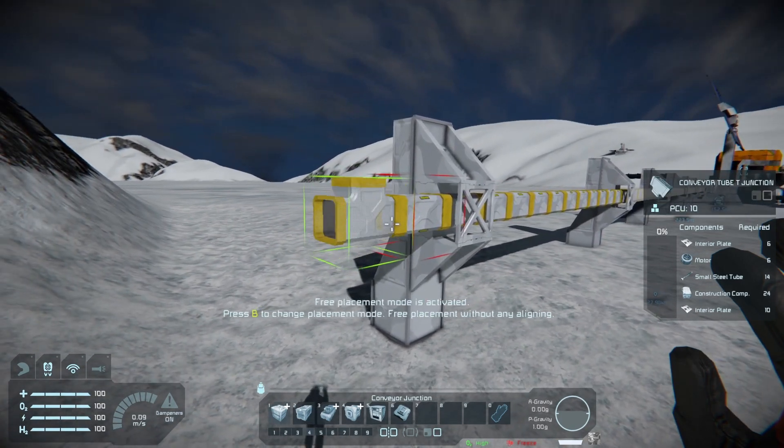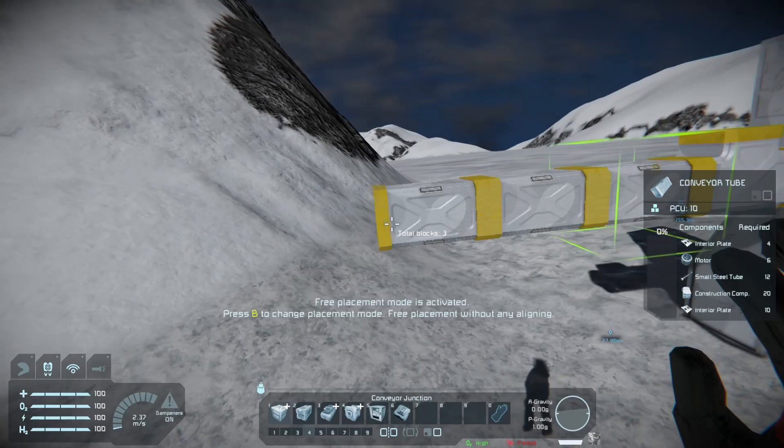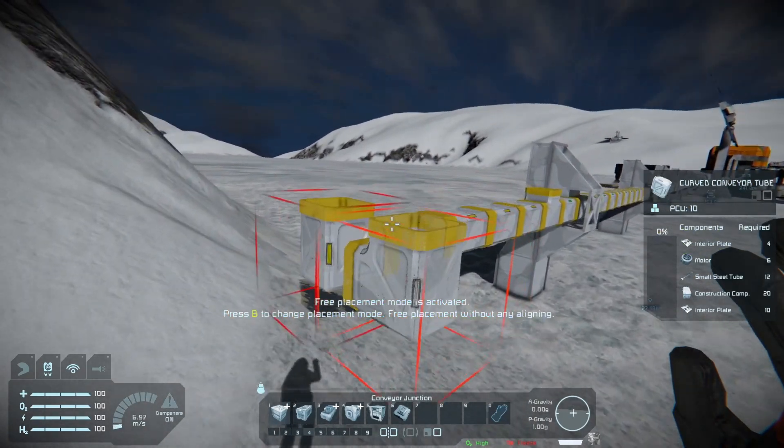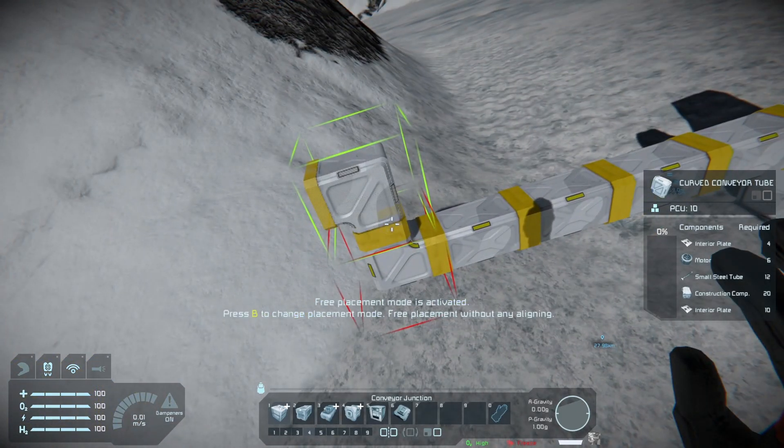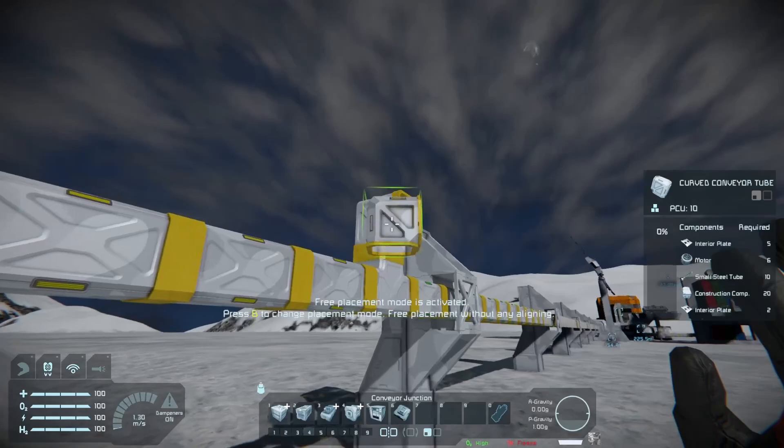When planning your auto-crafting build, keep in mind that the system I'm about to show you is 23 blocks wide, 7 blocks tall and 7 blocks deep. You'll be connecting to it halfway up, so leave 3 blocks of space above and below the centre.